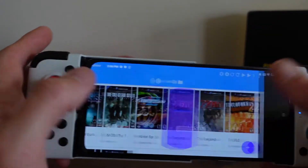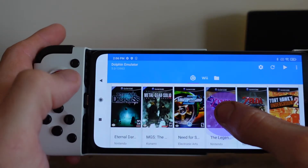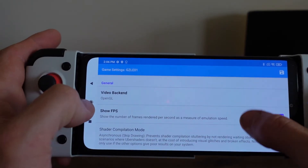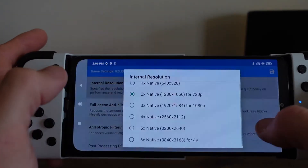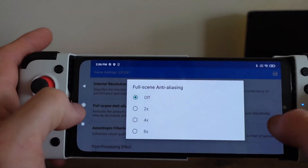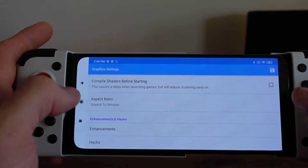Also Wind Waker — I'll start with showing you what the graphics settings are. Using OpenGL, two times, so 720p, and one times as well.